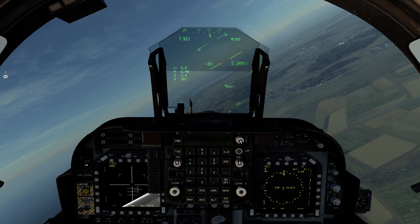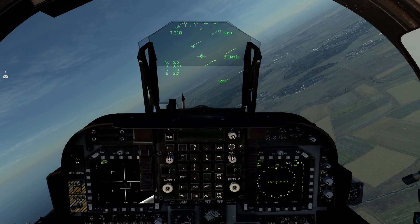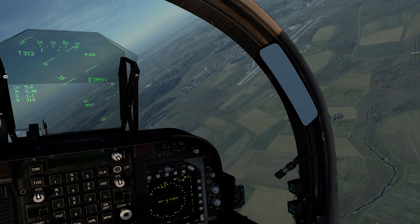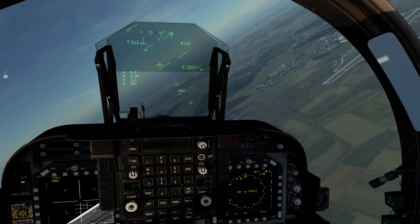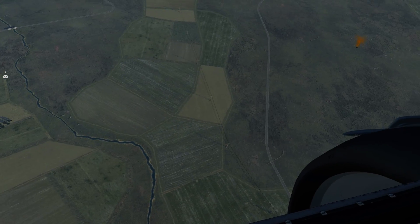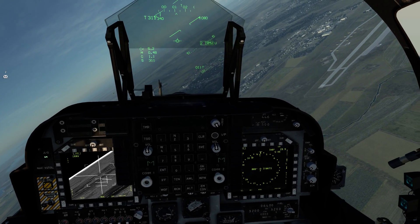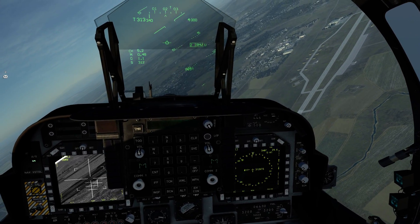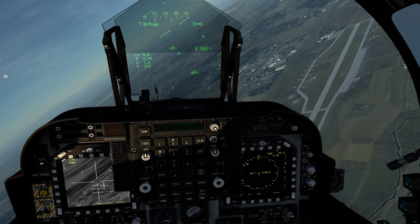I hope you enjoyed the video and understand how to slew these a bit better. They can be quite complicated at first — a little weird because there are a lot of buttons you need. But the ones you really need are all TDC, all sensor select, cage/uncage for the Mavericks, and your nose-wheel steering button to reset them. I hope you guys enjoyed — I'll see you in the next video. Thank you for watching.